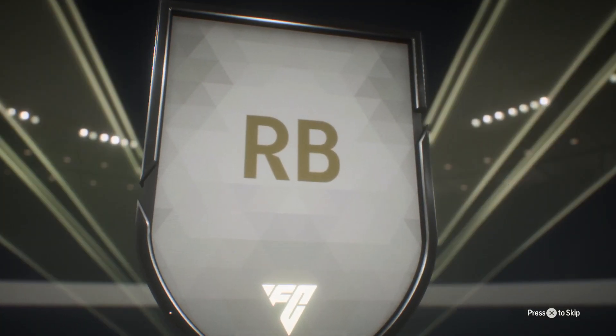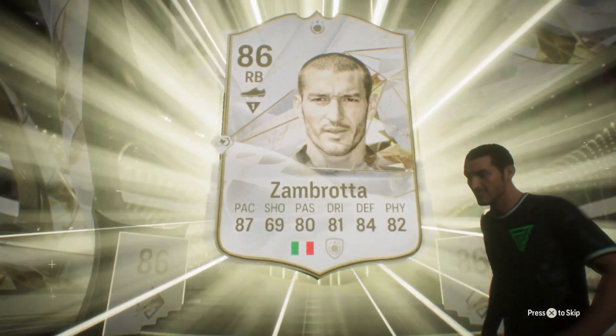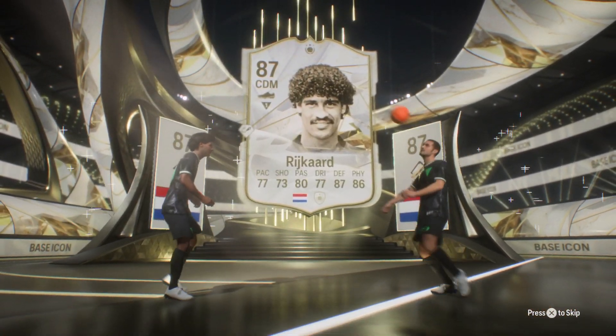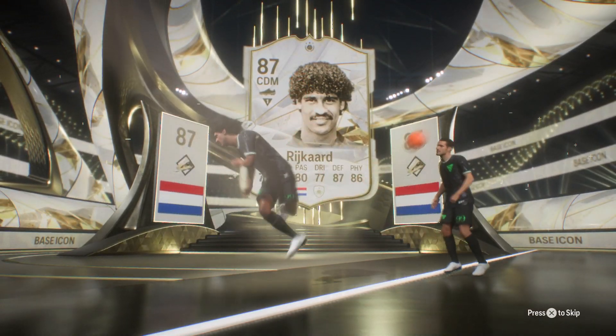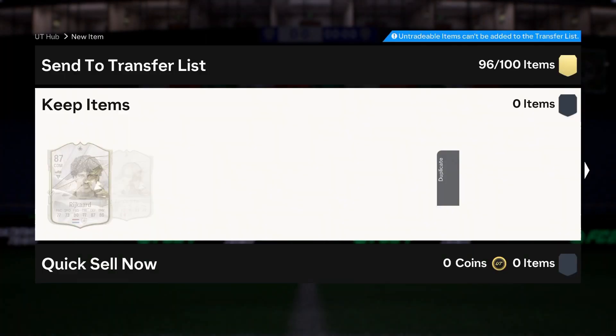This could be good, this could be okay. Zambrot is good and it's a double walkout! Rykard — Rykard is not great, we take the right back there. I'm stocked up on right backs, I'm not gonna lie, we don't exactly need it, but that's still decent.